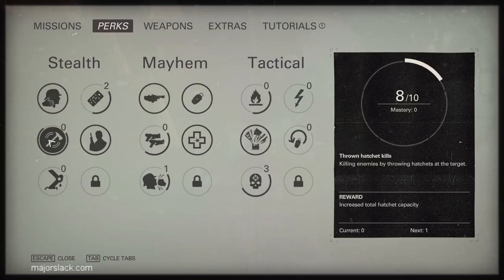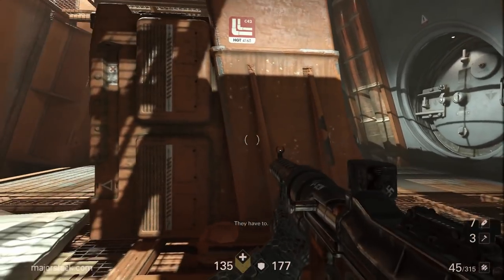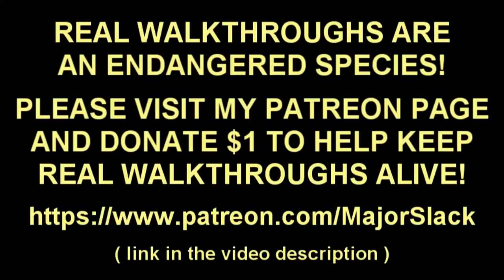That's it — that's how to max out seven key perks before you even finish the first mission: stealth takedowns, quick commander kill, hatchet kills, heavy weapons, overcharged kills, grenades, and environment kills. Thank you all very much for watching, and if you found this video entertaining or informative, give it a thumbs up. Because of the risque nature of Wolfenstein 2, it's going to be very difficult to fully monetize these videos — please consider visiting my Patreon page and making a small donation, even as little as $1. Really appreciate it.